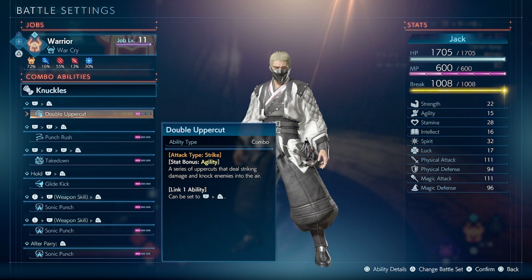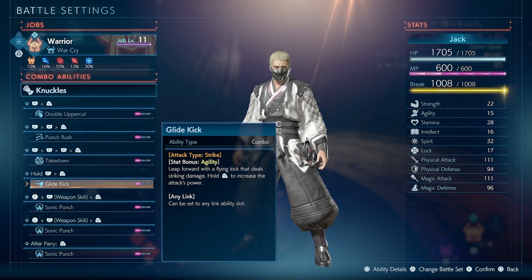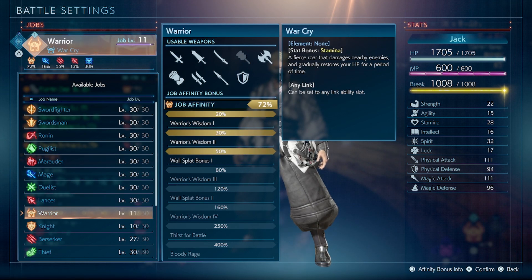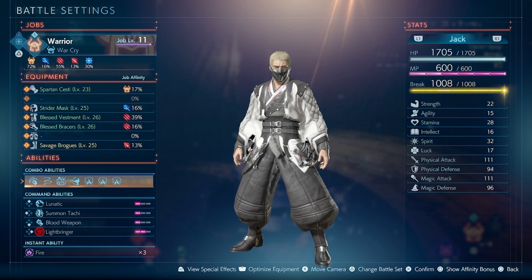So for example, I'm using on my R1, R2 — double uppercut. My R1, R1 — punch rush. My triple R1, then R2 — takedown. And when I hold R1 into R2, I'm using glide kick. So as of right now, with all the classes that I have unlocked, we can see that knuckles are available to be used on pugilist, warrior, thief, and monk. Which means all of those combo abilities that I use for fist weapons or knuckles are available to use on all of those additional classes.